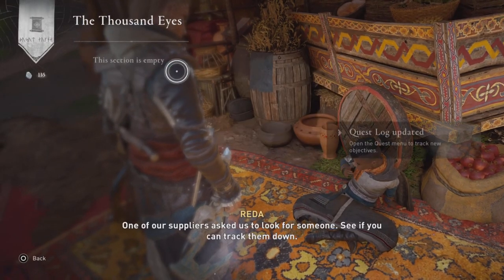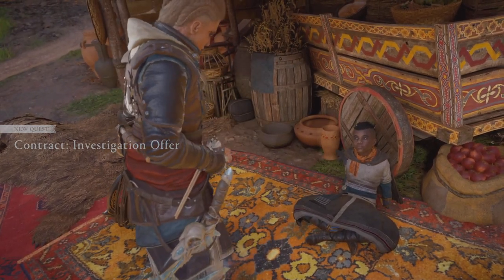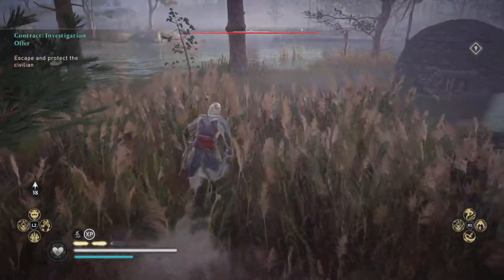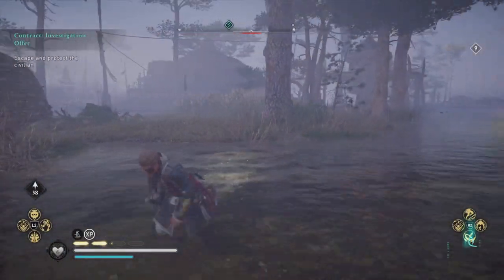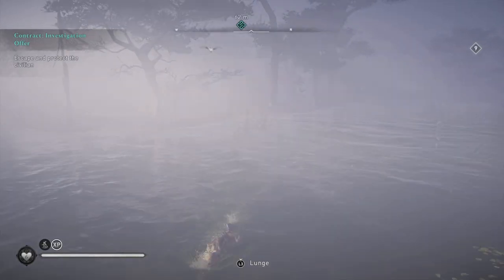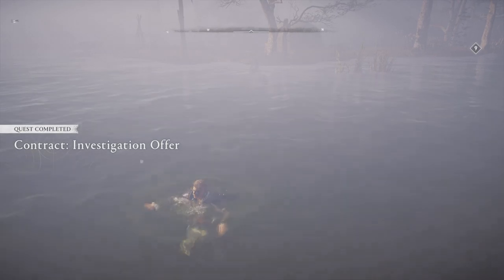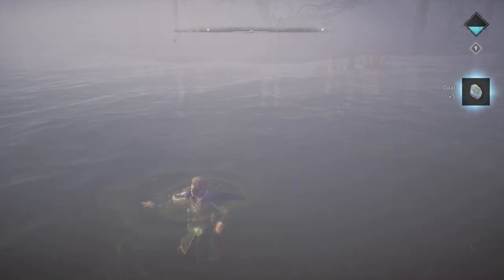Back in Midgard — the real world — we got a fourth quest: Investigation Offer. Retta's giving us another assignment. Basically what you have to do is free the prisoner and run away with them. I like to clear the entire camp of bandits who kidnapped the person, because otherwise the bandits can light them with fire or hit them with arrows. Once you get far enough away, you complete the quest and get another five opal and 300 XP. That concludes all our quests today.